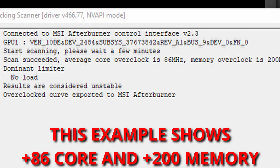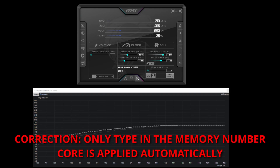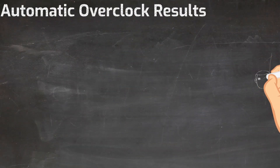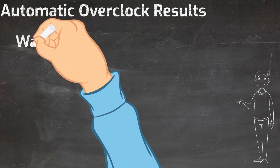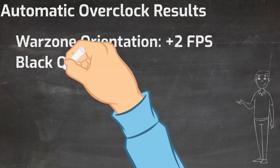On my system this took about a half an hour. When the auto overclock finishes it gives you a number that you can use for a core boost and a memory boost. All you need to do is type those numbers into MSI Afterburner, click the checkbox, and then click on the window icon in the top right of MSI Afterburner if you want those settings to be automatically applied when Windows starts. Now let's compare the auto overclock results to the stock performance of the card. In Warzone Orientation, where we are GPU limited, you can see the auto overclock increased the frames per second by 2.